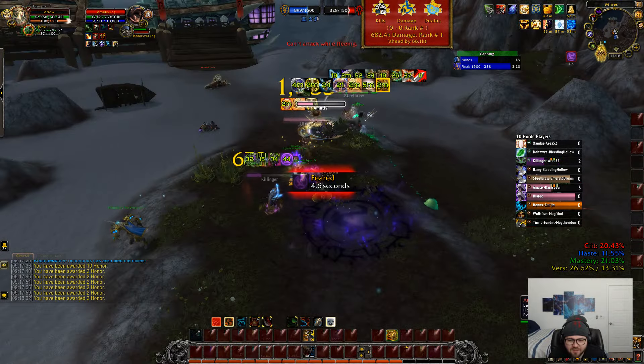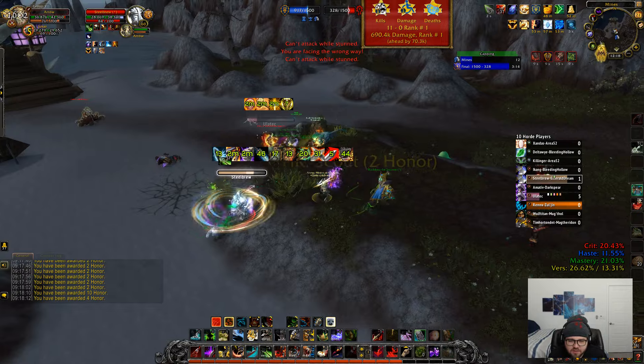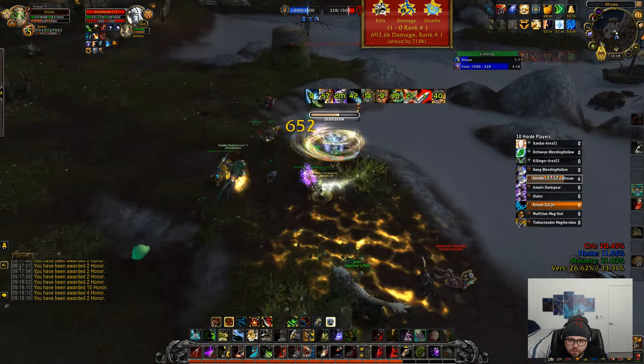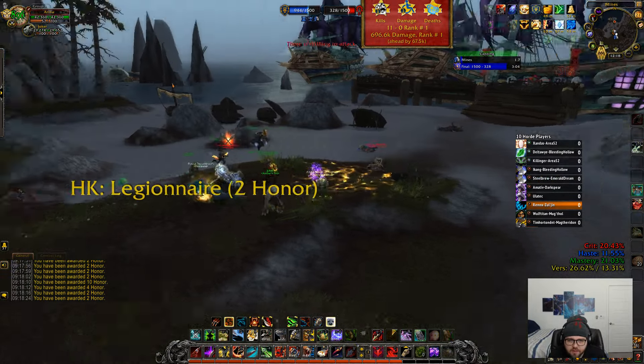I feel so bad for that druid. If you're extremely undergeared, just do the Covenant quest chain - save yourself the time. It takes like a month just to get a full 197 PvP set, where you could just get it in like three days with the Covenant quest chain. It's pointless otherwise.